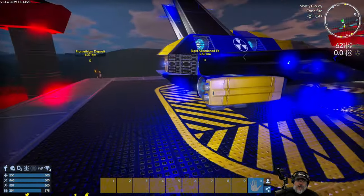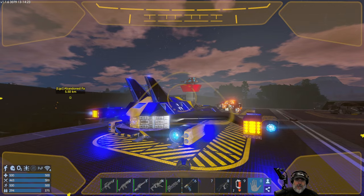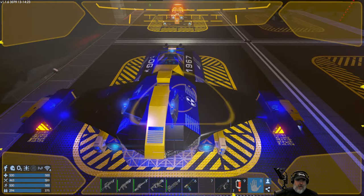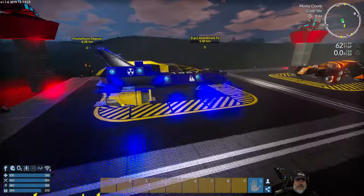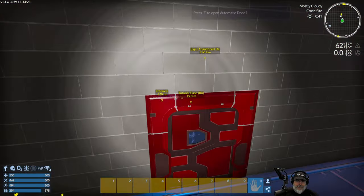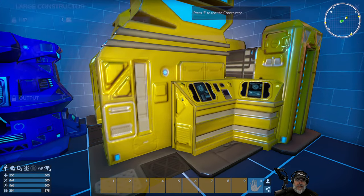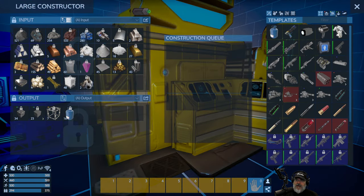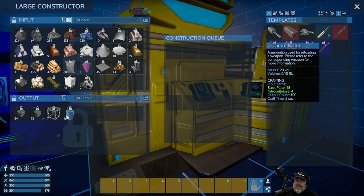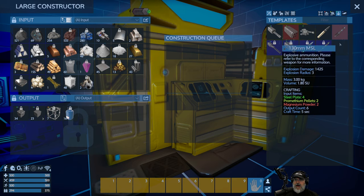Before we do anything else, let's get a couple things cooking up. We're doing good on fuel but we need some ammunition for our small vessel. We have Gatling guns which require 15 millimeter rounds, and then we have rockets which require 130 millimeter rockets — or missiles rather.